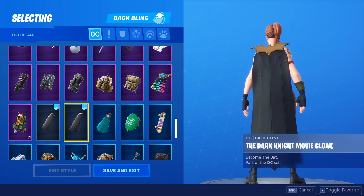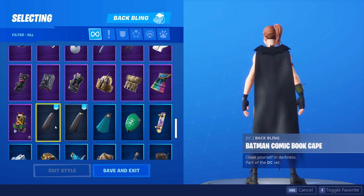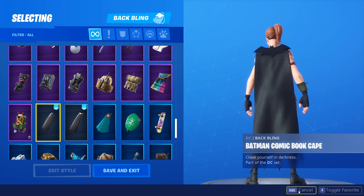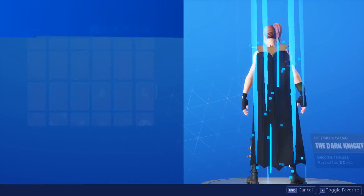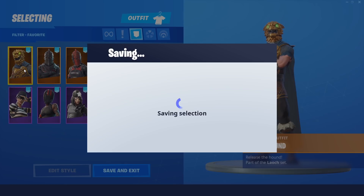Alright ladies and gentlemen, so we're gonna start off with 10 combos with the back blings. I'm gonna give you guys 10 combos with the Batman capes, and then I'm gonna go ahead and give you guys 10 combos with the Batman skin itself. I'm gonna show you guys both of the variants on each skin. The first skin I want to showcase is going to be the Battlehound.